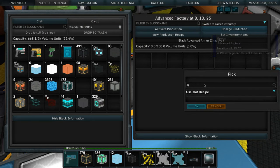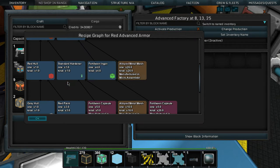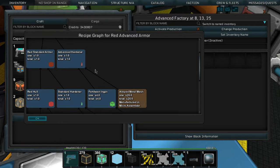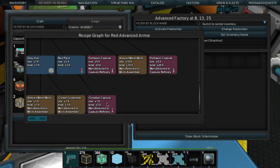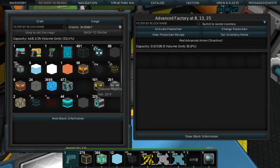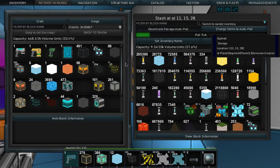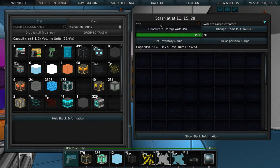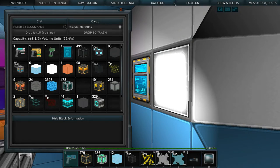I'm also wondering what I need for red advanced armor - probably very similar. Still more fair-to-keen, and we need red paint which requires cinnabar. Let's check our inventory for cinnabar... it looks like we don't have any, so we need to go on a major harvesting run with our ship.